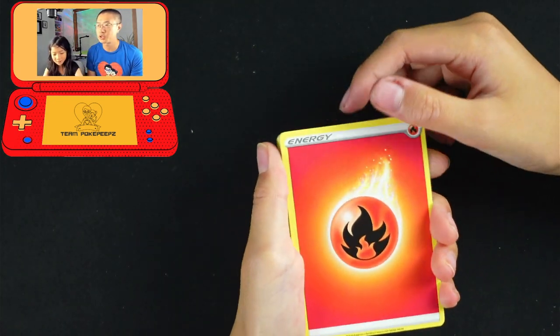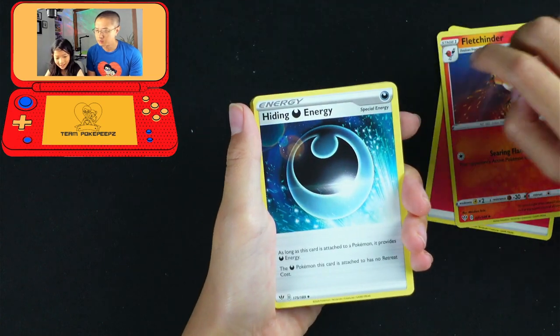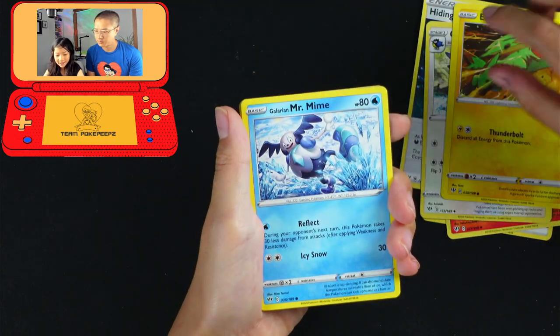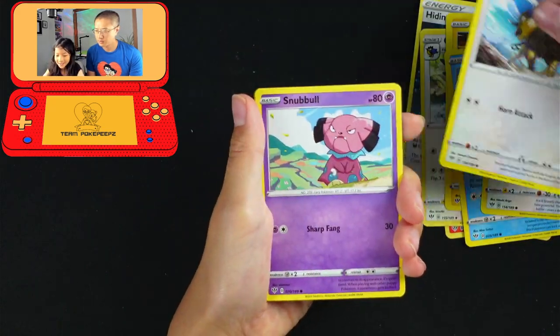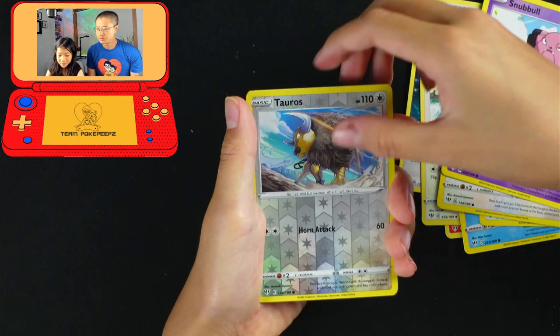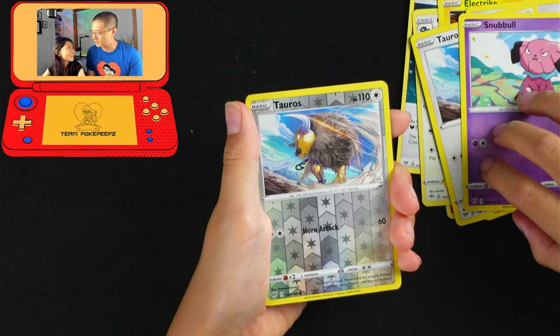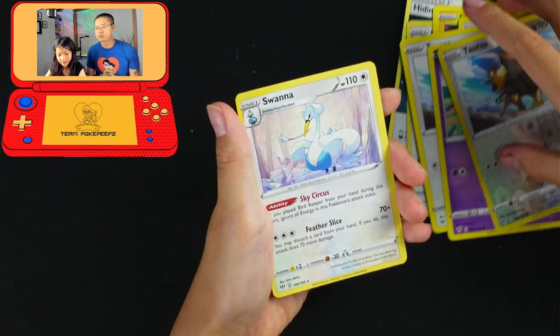Okay, let's get on with this show. Fire Energy. Fletchinder. Hiding Dark Energy. Corviknight. Electrike. Galarian Mr. Mime. Rookidee. Tauros. Snubbull. It's Tauros again — I'm seeing double! Double Tauros. Swanna.